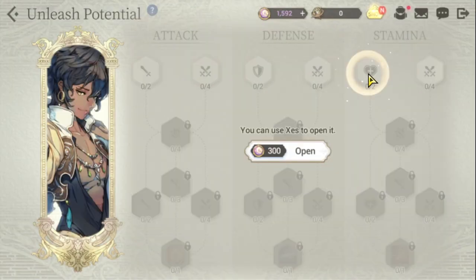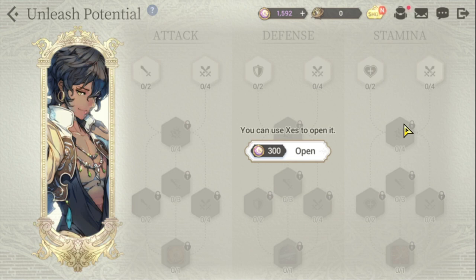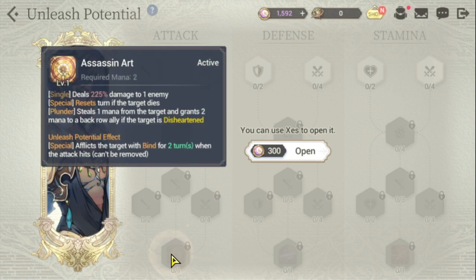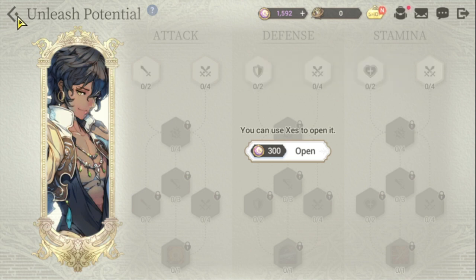You also need Baraka to get more health because he is kind of squishy. Finish off the stamina tree for more health and more damage. If you click on his S2 additional initial potential, it's a bind for two-thirds — not really that impactful unless he goes early, which he usually does. So it can make it count while the enemy doesn't have much mana. The second tree to prioritize for Baraka is the attack tree, because he is an attack-type hero and his attack skills need to be increased.